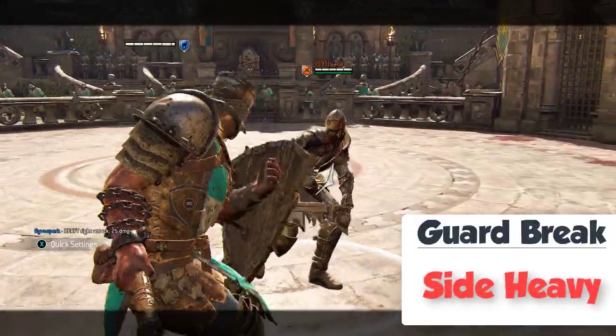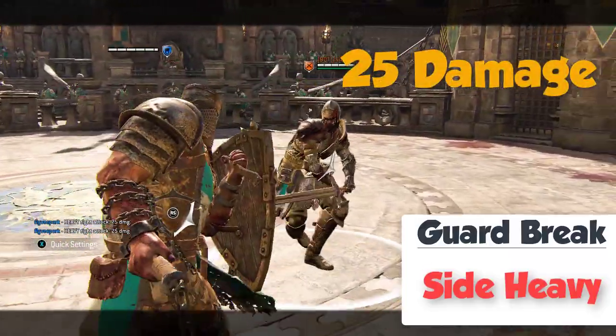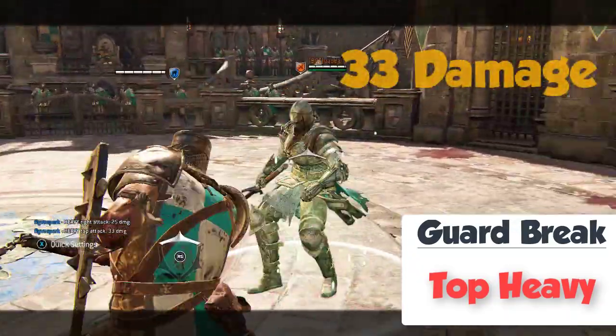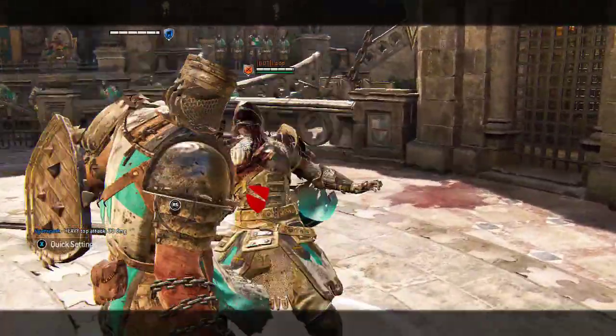Guard Break into Side Heavy for 25 damage. If your opponent is not in Top Guard, use Top Heavy for 33 damage. This doesn't work if the opponent is in Top Guard.